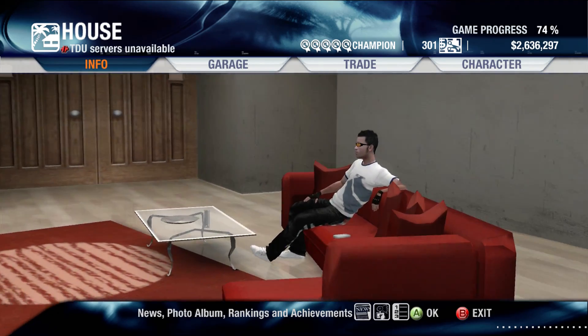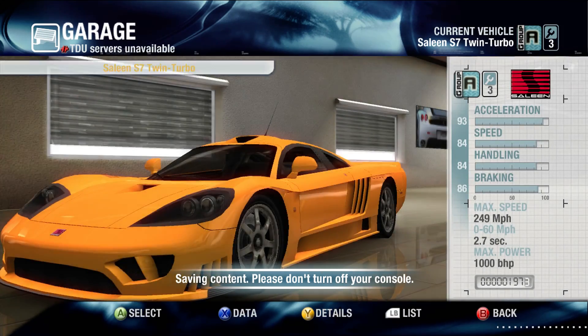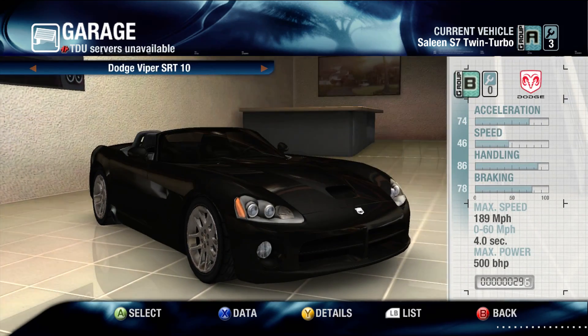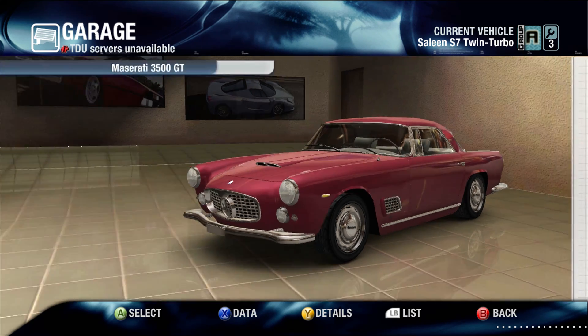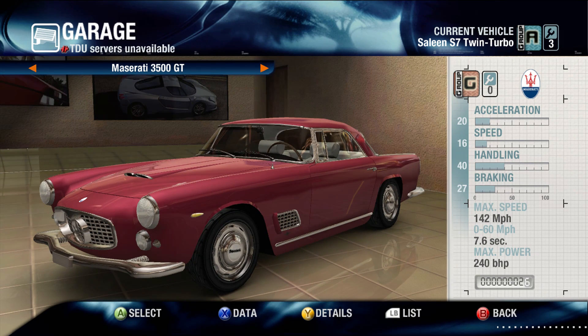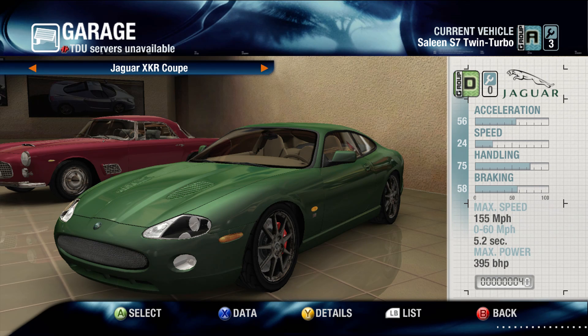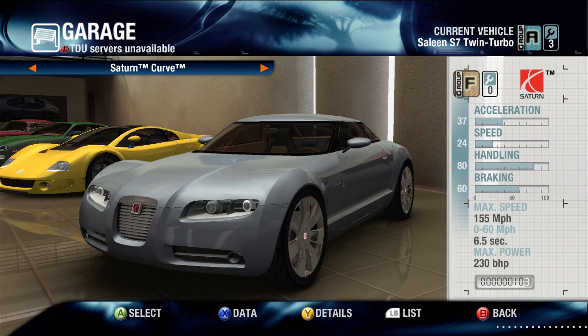One of the slight downsides with Unlimited 1 is you can't wander around in first person like you could in the second game. There are still interiors to the houses and you can still go into showrooms. Let's jump into the garage and have a look around — there's the Saleen we turned up in, a Skyline, an Aston Martin DB9, a Viper, and a classic Maserati. I don't remember that being in this game — maybe they have wreck finds around the island. And there's the Volkswagen W12 we came to see!